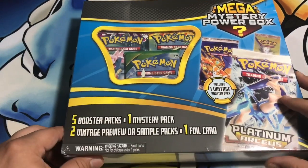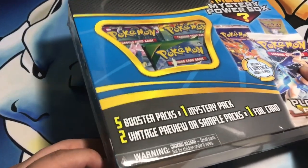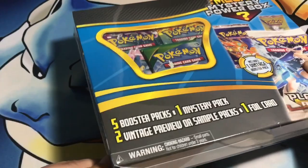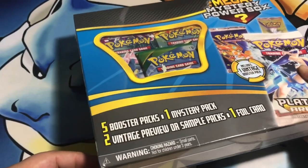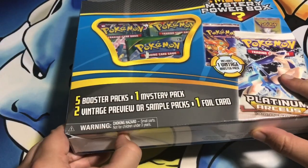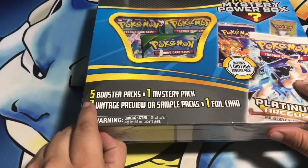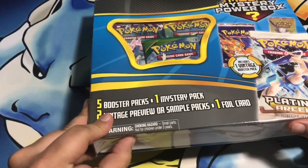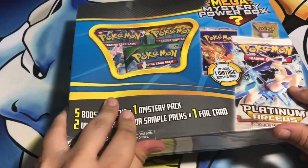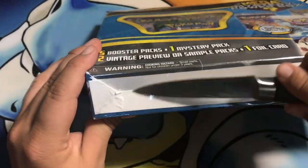With Fourth of July right around the corner, it kind of reminds me of fireworks - sometimes those boxes come with just junk in them, and then there's others that are actually pretty good. So I'm going to try and open this thing - once again forgot a knife. Never have a knife or scissors. We'll be right back. All right, we got our knife this time, we are ready to get this thing cut open.